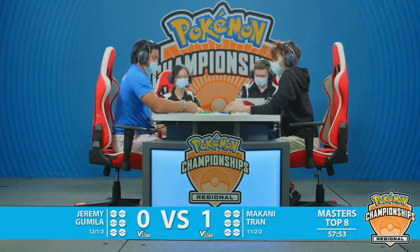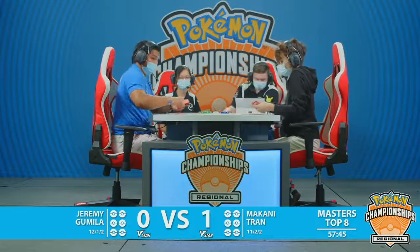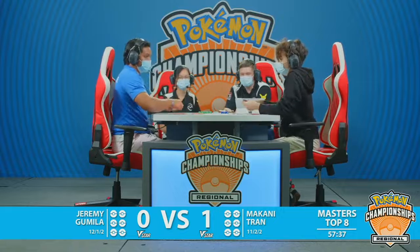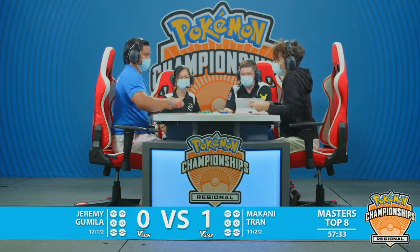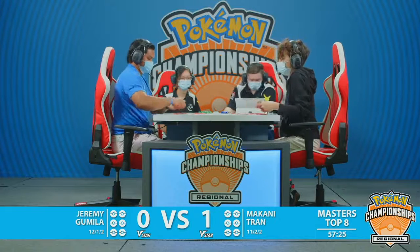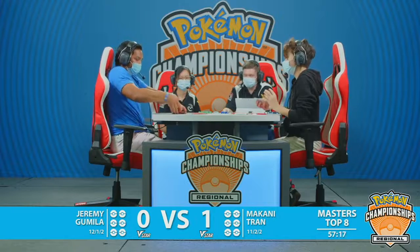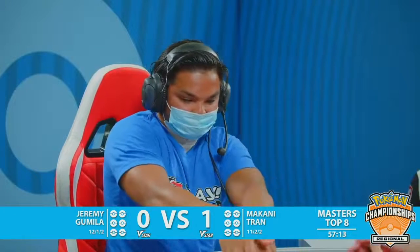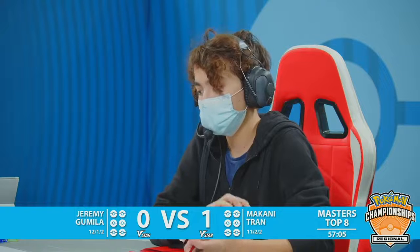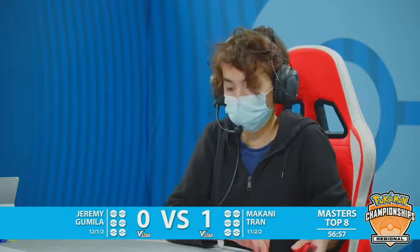Jeremy was still kind of in trouble there — was going to Psychic Leap the Mew VMAX into the deck, bring up the Oricorio, and then it was on Makani to find a Boss's Orders or Cross Switcher to take the knockout on the Mew on the bench. If that happens, there's no way for Jeremy to win anyway. Either way, Makani was in a strong position with the Origin Form Palkia V-Star. Mew still has so many chances to run away with the game with the Battle VIP Pass — you get set up so quickly. Once you get the Fusion Strike Systems online with the Genesect V, you just continue to draw. And now Jeremy is not going to make a mistake like this again.